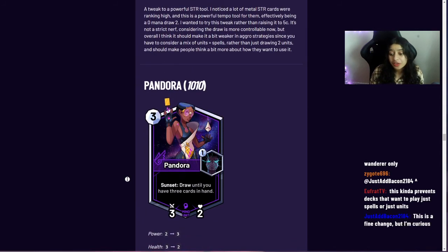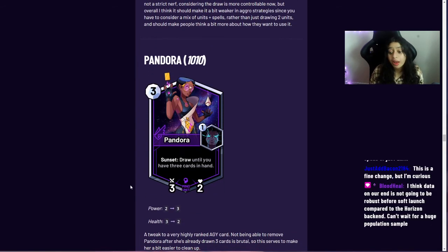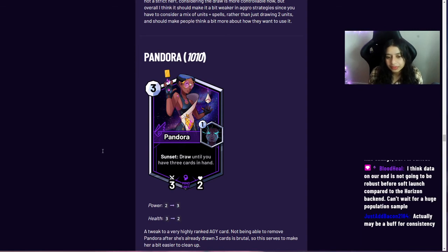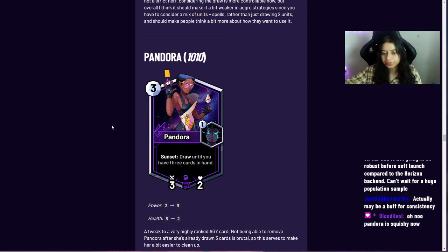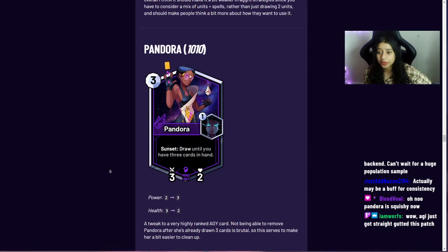Pandora went from two power to three power, and health from three to two — just to make her a little easier to clean up. She was a very high-ranking card and is particularly powerful when played on an empty board. She's a little squishier now but her sunset effect is still very valuable, and with the extra power she can hit harder.